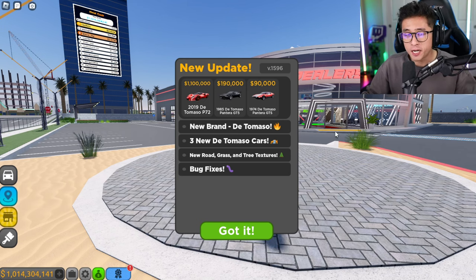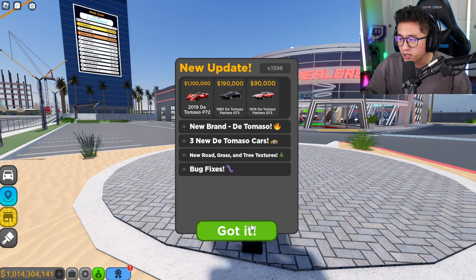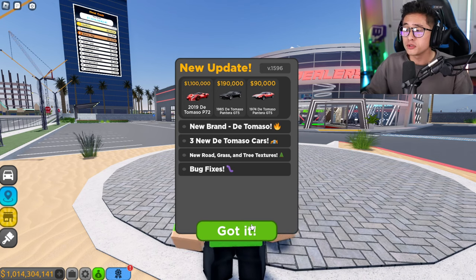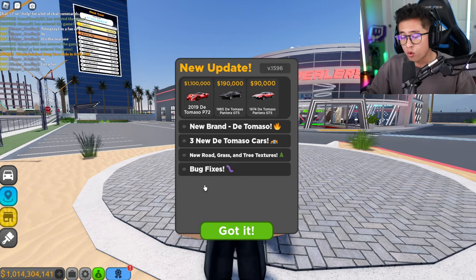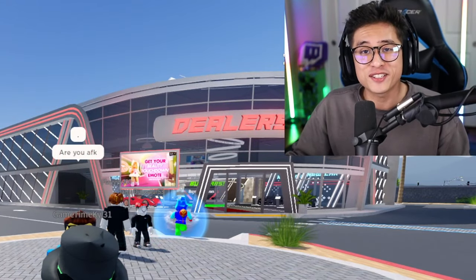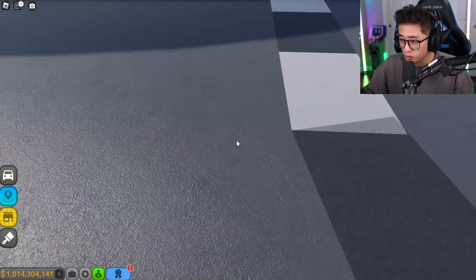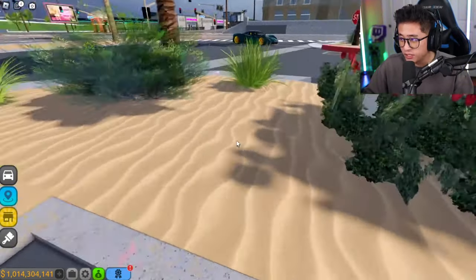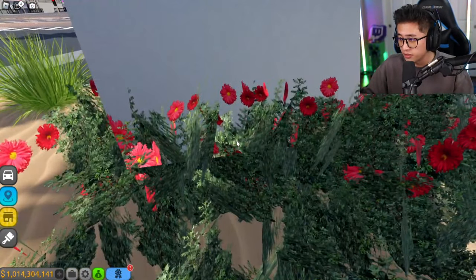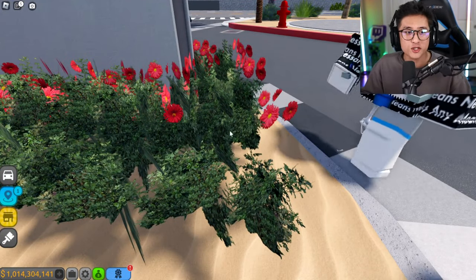Let's go ahead and check out the brand new De Tomaso in Driving Empire. For some reason I'm a billionaire now in this game, which is cool. We also got new roads, grass, and tree textures in here, plus bug fixes. The new road textures look super realistic, and the scenery looks absolutely amazing.